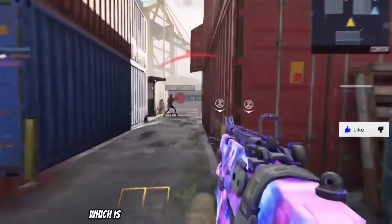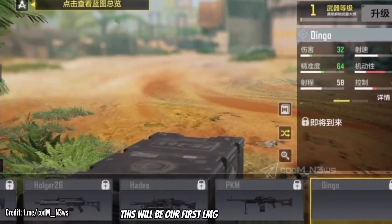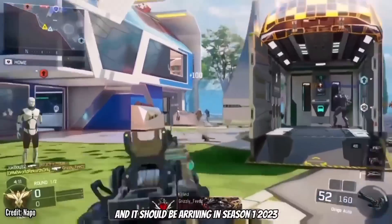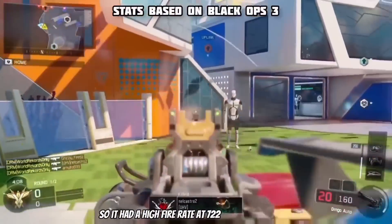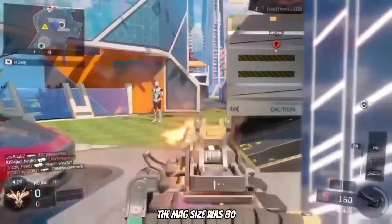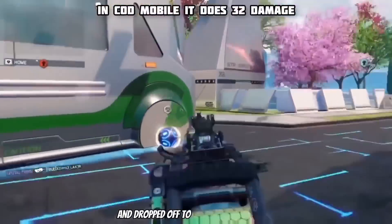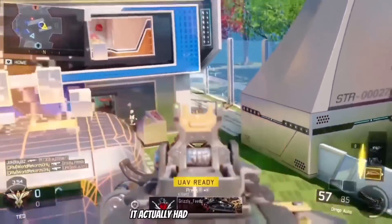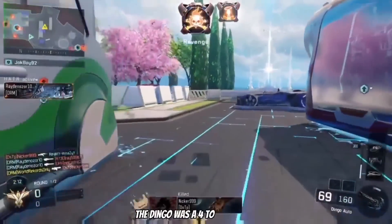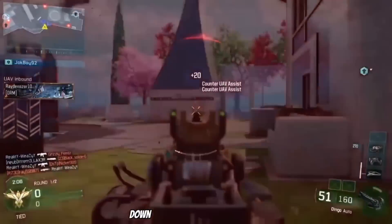Starting off with the new weapon, which is an LMG known as the Dingo from BO3. This will be our first LMG in over a year and it should be arriving in Season 1 2023. It had a high fire rate at 722 rounds per minute and moderate, inconsistent recoil. The mag size was 80 and the reserve was 160. It also did 30 damage up close, dropping off to 22 at further ranges — the lowest damage out of all LMGs in BO3 — making it a 4 to 5 shot kill depending on range. Definitely give me your thoughts on the new gun down below.